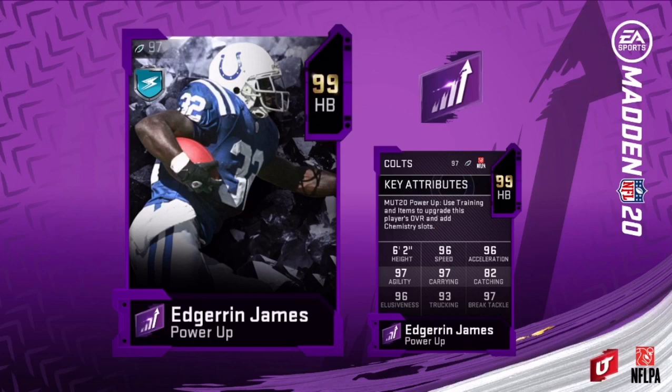Last but not least, Edgerrin James. He has 96 speed, 96 acceleration, 97 agility, 97 carrying, 82 catching — not bad — 96 elusiveness, 93 trucking, and 97 break tackle. That's pretty good. This is a pretty good card to have besides a Colts theme team, but you'll get the best of him in a Colts theme team. I could see this being on other teams though. He's definitely not a God squad running back, but he's going to be a good running back.